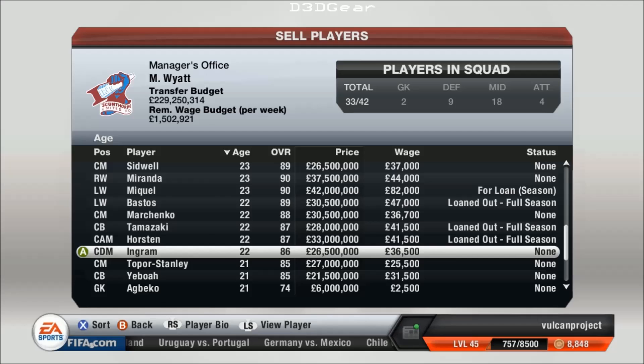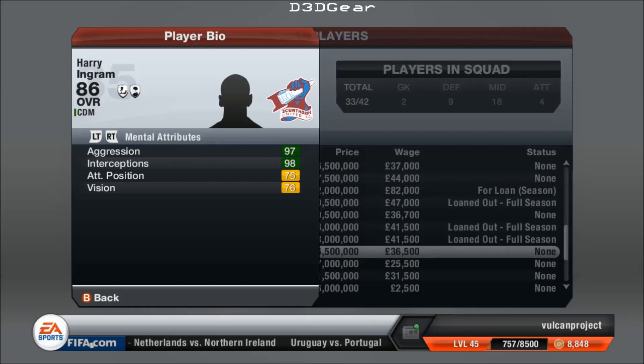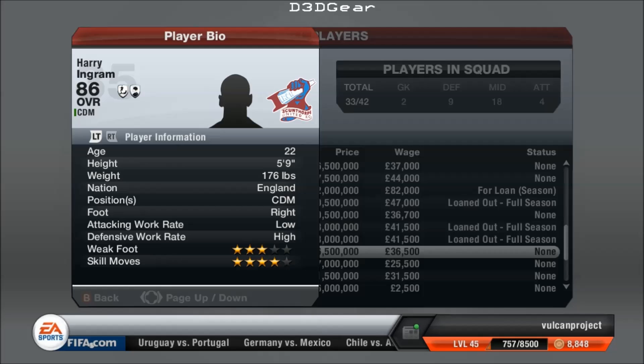Ingram there — he's another CDM. I said I don't play CDMs, but he's an 86 at 22. If you look at Sergio Busquets at Barcelona, he's an 85 at 23 — so he's better than Busquets and he's a year younger than Busquets at the moment. He's another superstar in the making. He's got great stand tackle and slide tackle. He's actually English, with a high defensive work rate — perfect for a CDM, that's what you want.